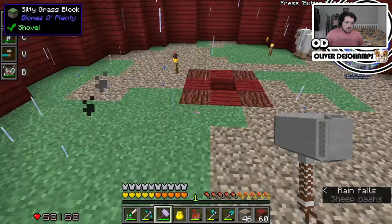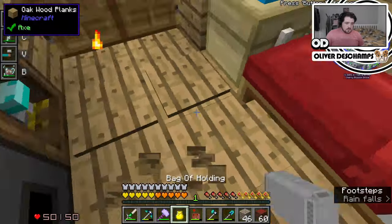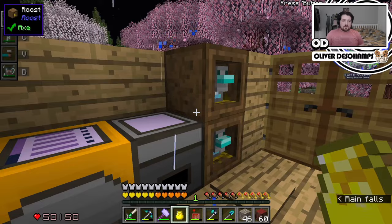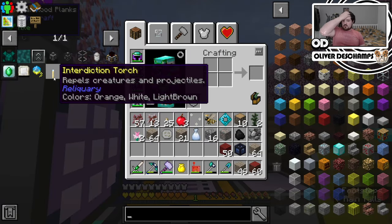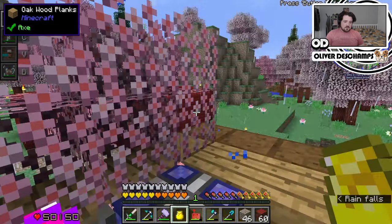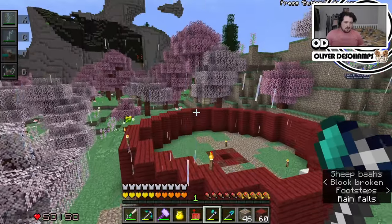I don't know what's happening outside, but I hear explosions. We can actually sleep, to be fair - try and keep our area a little bit hostile free for a while. We can make interdiction torches eventually, but we need stuff to do this. They repel creatures and projectiles, which is quite cool.